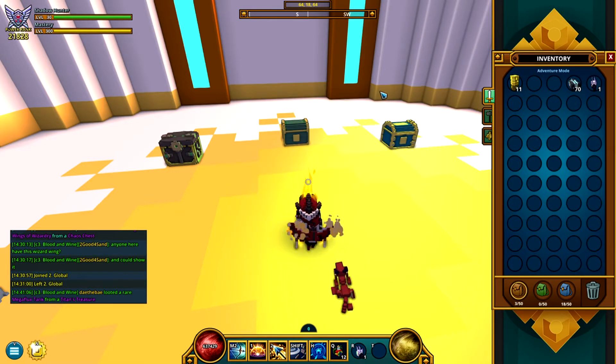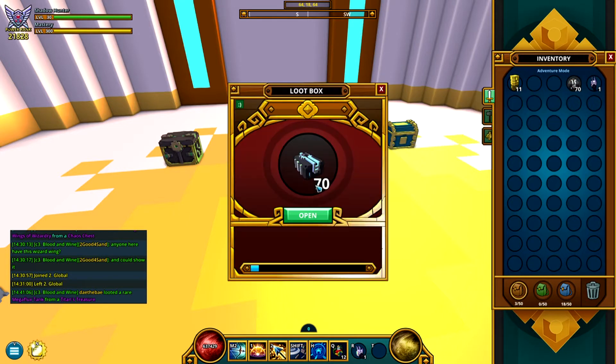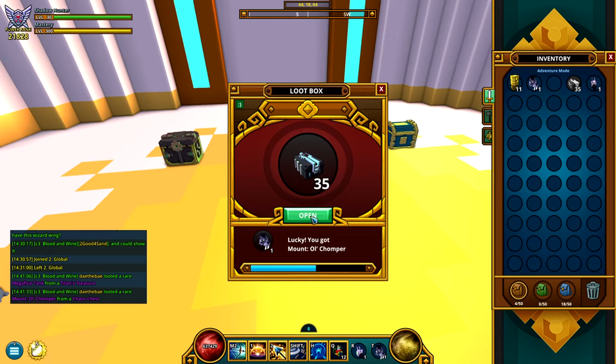Let's open our 70 cast chests — wait, we need 65, so open 65 then. Hopefully I'll be able to get the new wings. I haven't gotten anything that great so far, just some chaos cores. We also got the old Chomper mount.